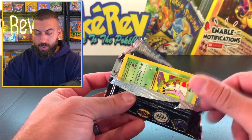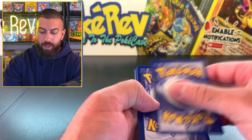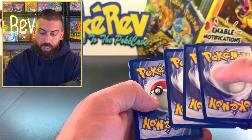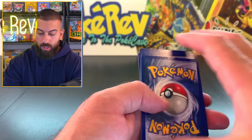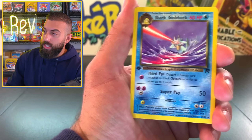Smash the like button for good luck on this one. And if you guys made it to the end of this and you're not subscribed, consider hitting that subscribe button. Let's end this. We can end this thing with the Dark Charizard, Dark Blastoise, the Dark Raichu maybe, the Dark Dragonite - let's see what happens.